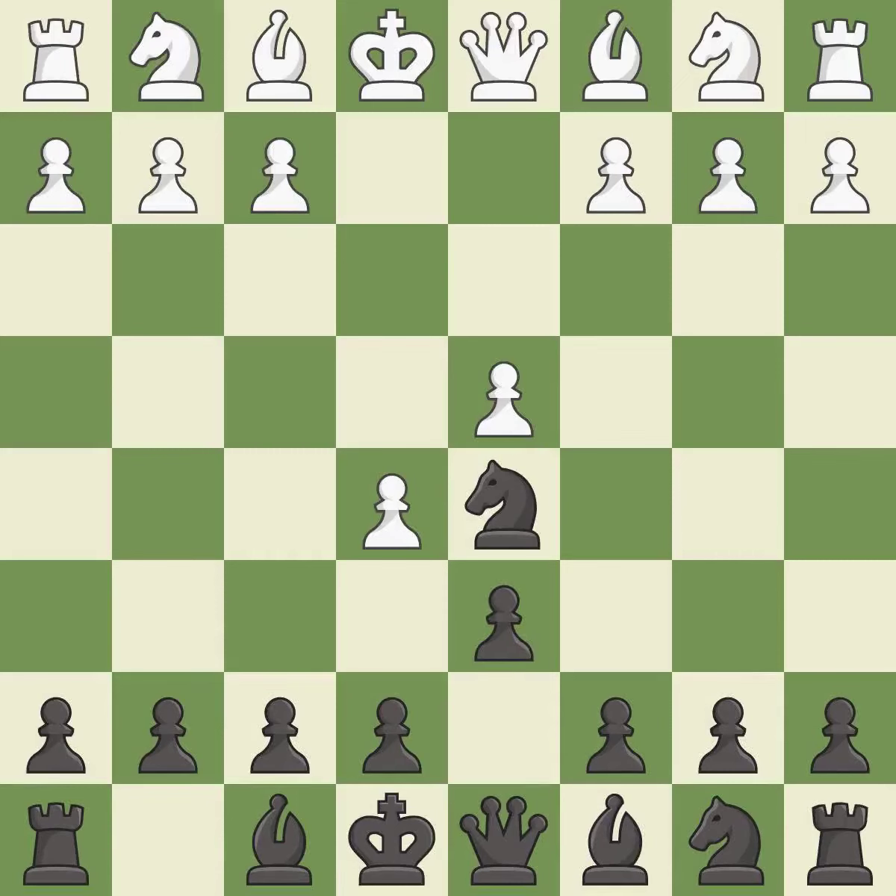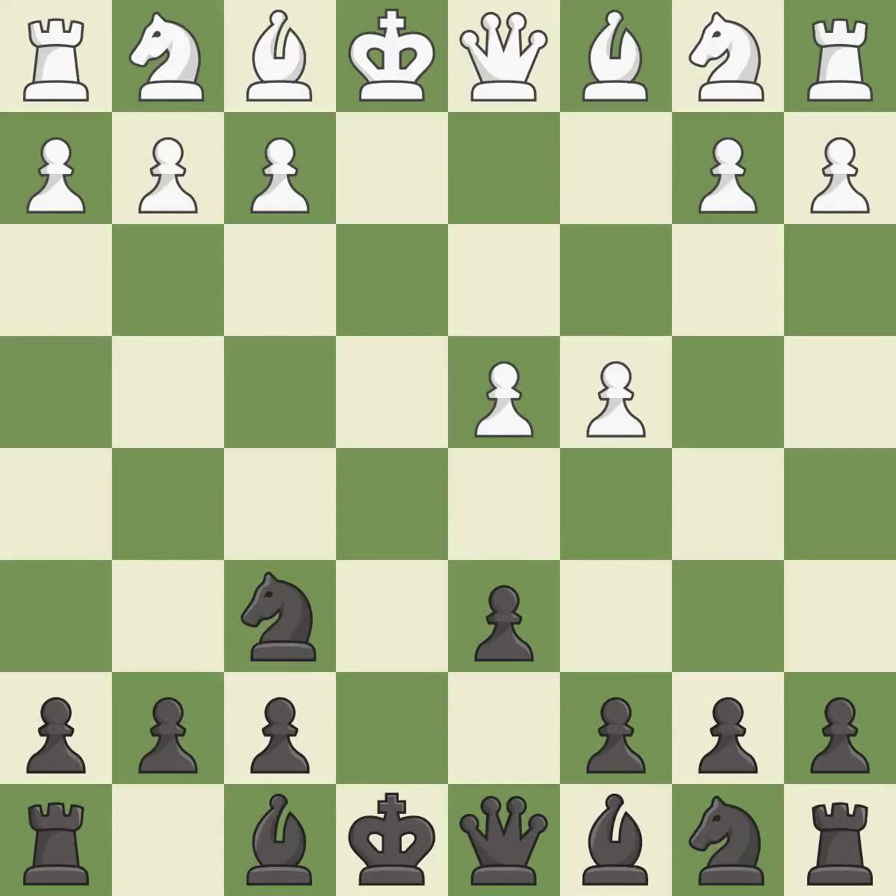d6 attacks the e5 pawn and allows the light-squared bishop to develop. This maintains the balance in material with a good trade. Recaptures. It is the last book move. This misses an opportunity to develop a knight off its starting square — it is an inaccuracy. This misses a better way to move a knight to safety — it is an inaccuracy.